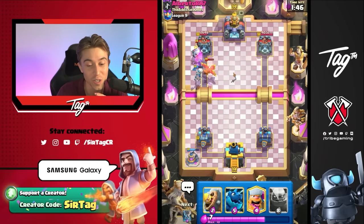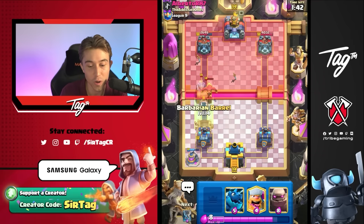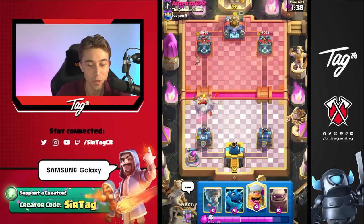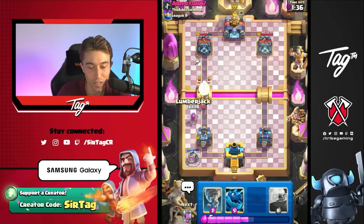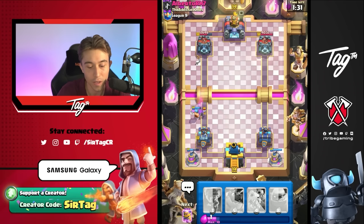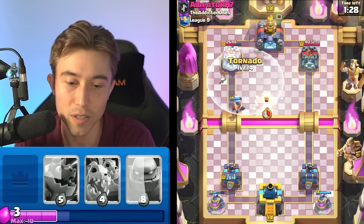Whenever you're playing against Fisherman Royal Giant, the best way to win that matchup is what I'll show you soon. You need to hold your Tornado and you can't use it on defense too often, because if you do your opponent is going to be able to use Fisherman and then it's just going to mess you up. We could maybe give him a King Tower activation with this Lumberjack — or we could pull the Fisherman with a Tornado. Is that a play?